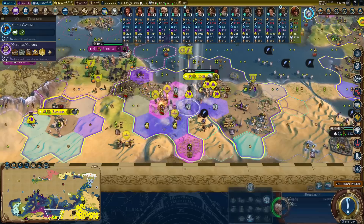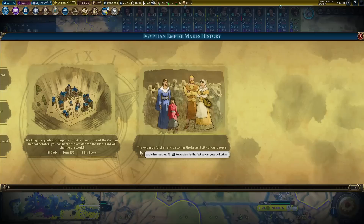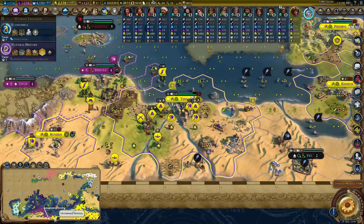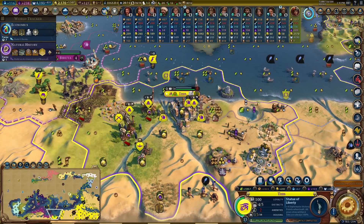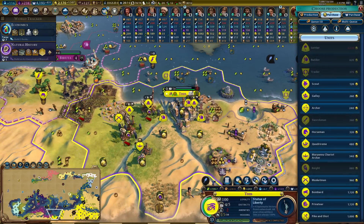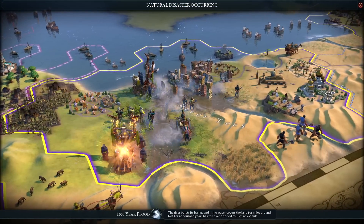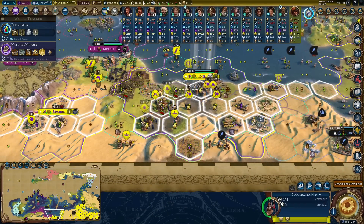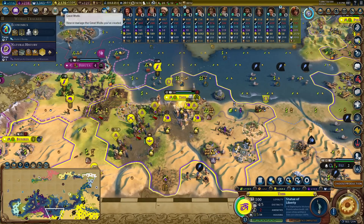Spreading religion will absolutely give me the extra science I'm looking for. I've also still got soothsayers - I've just decided at this point to sink the world. It's too fun. This city founded hardly any turns ago and already it's well out there as being my best - it's a crazy, crazy city and it's only getting crazier because these soothsayers are continuing to make an absolute nuisance of themselves.